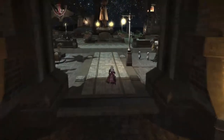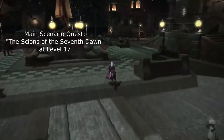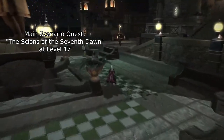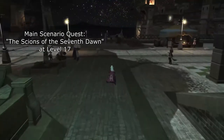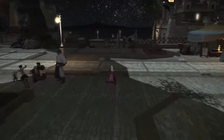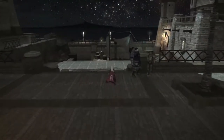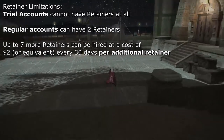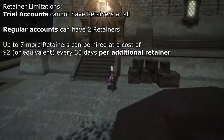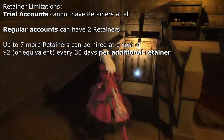First, to unlock retainers, you must complete the main quest The Scions of the Seventh Dawn — in other words, you must visit The Waking Sands for the first time. After that, you can talk with a retainer vocate in any of the main cities to hire a retainer, which is completely free. Take note that trial accounts cannot hire retainers, and that to have more than two retainers, you must expand your subscription, increasing the monthly cost of playing.